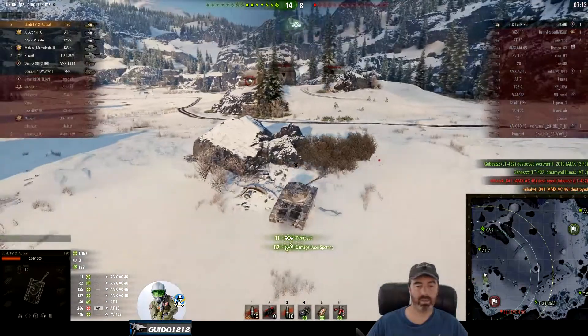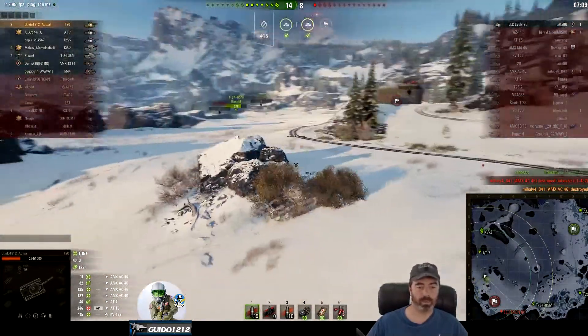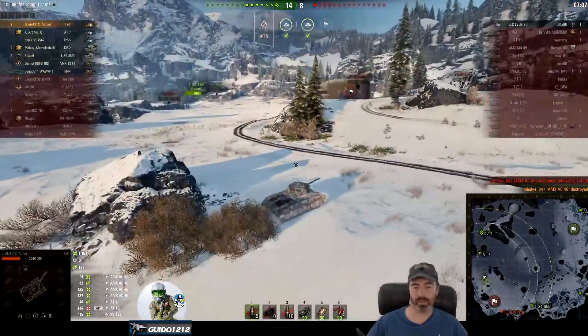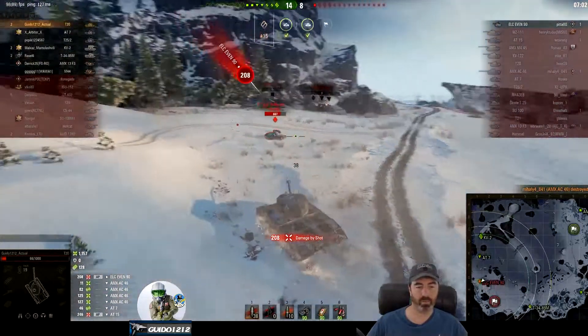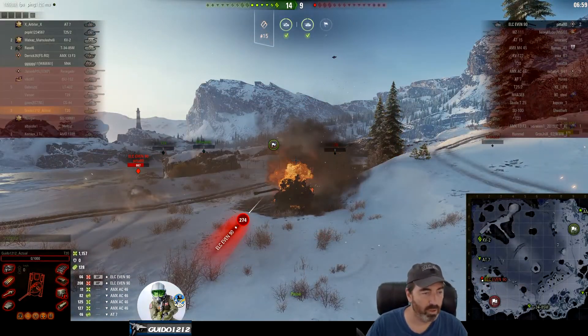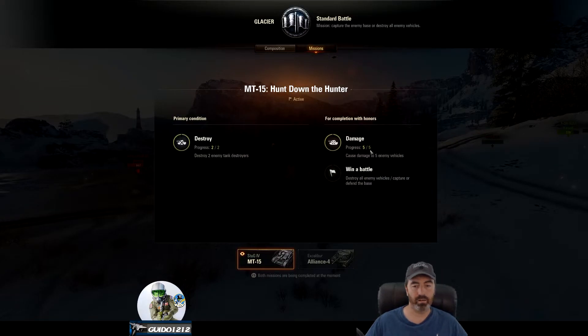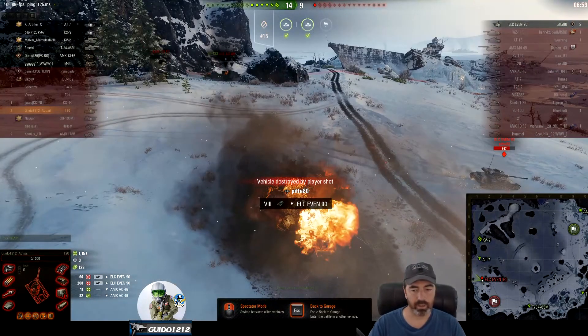The LT-432 rages in and rams a guy; I start punishing the AC-46, and that ends up being my second TD kill - we get rid of him with 1157 damage. There's only one guy left, the ELC - I only have one chance at this and I don't screw it up. 1157 and 128 with two kills, exactly what I needed.